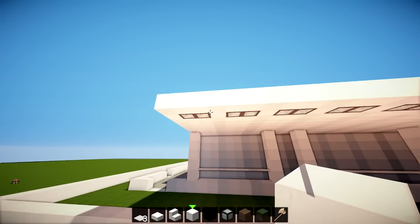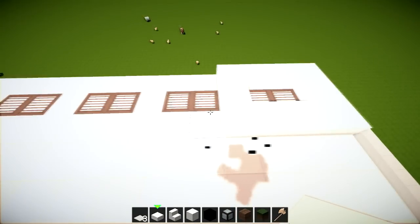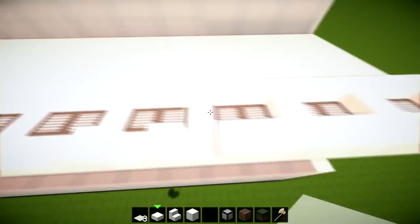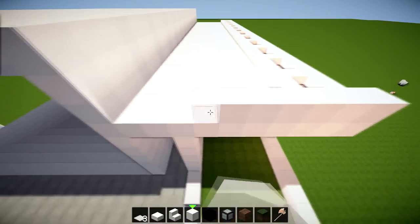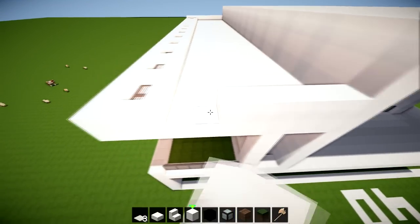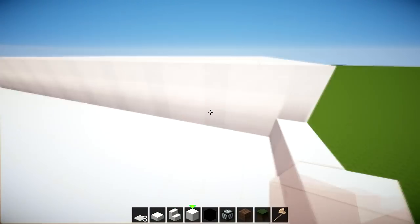Underneath here I've got sea lanterns going underneath — you don't have to use sea lanterns, you could do trapdoors instead. Run this going all the way around each one of them, all the way across. At these two sides I kind of want it so you can go up and get into this part from the top — maybe a little balcony at the top. This will go all the way across here, move these side bits.